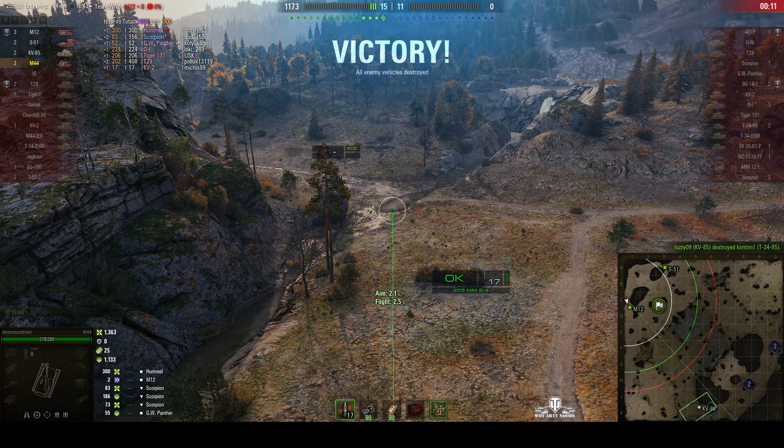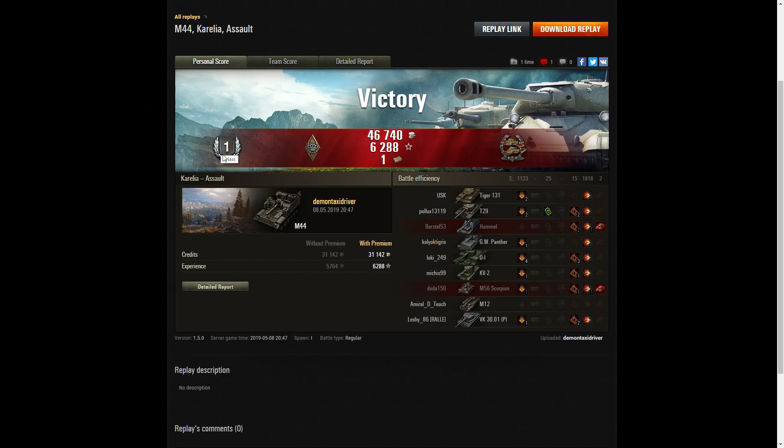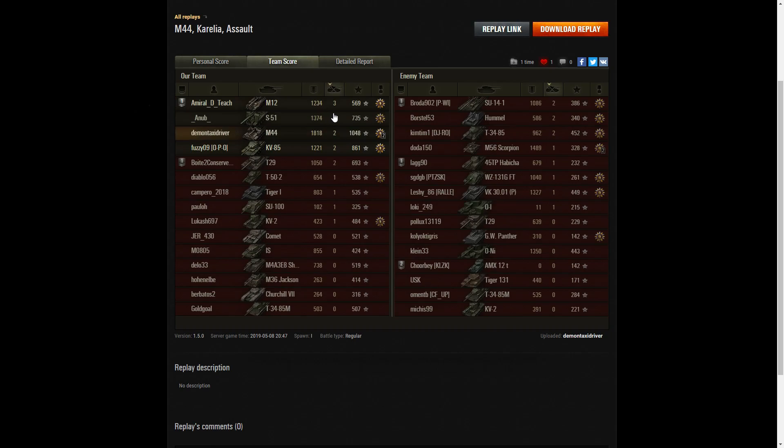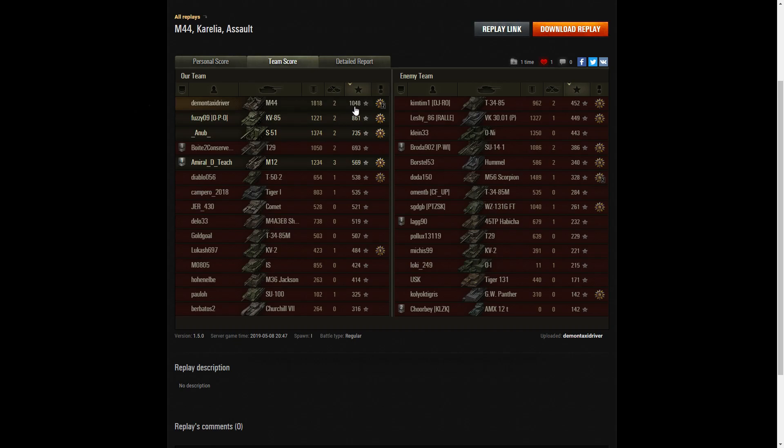Let's have a look at the end-of-battle stats. It's a first class for Demon Taxi Driver in the M44. He got a Bruiser medal for getting at least five critical hits — he got 15 in that one — and a Confederate medal for hitting more of the enemy than anyone else on the team, with at least six tanks subsequently taken out by teammates. Demon Taxi Driver had the highest damage on the team: 1818 hit points. Next was the M56 Scorpion with 1489, then the S-51 with 1374. For kills, the M12 led with three; Demon Taxi Driver and the S-51 both had two. Demon Taxi Driver was bottom tier in a tier 7 game and picked up 1048 base XP, versus 861 for the KV-85 and 735 for the S-51.